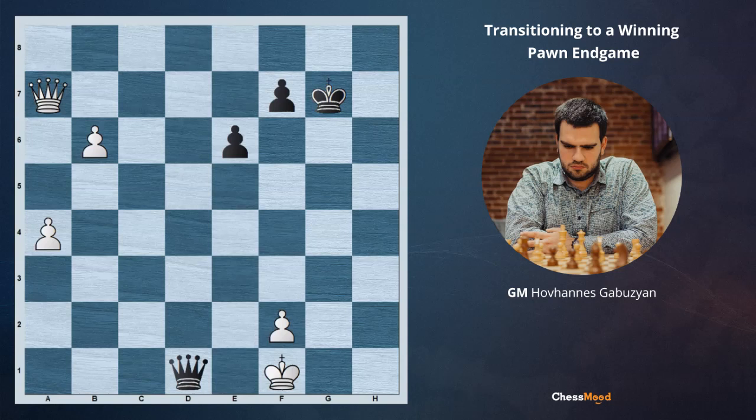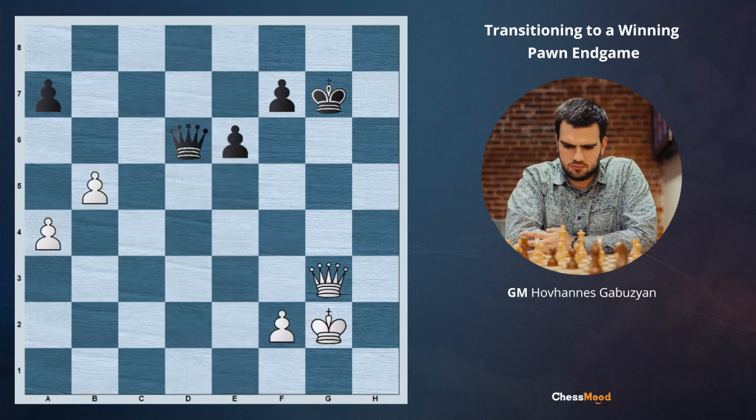That's the reason that at the first move, white is playing Qg3 check — and the title of our daily lesson is 'Transitioning to a Winning Pawn Endgame.' What's happening here? Black has to take, and we take with king g3.